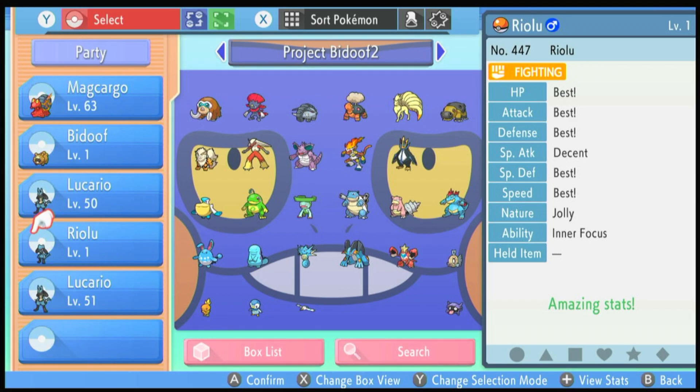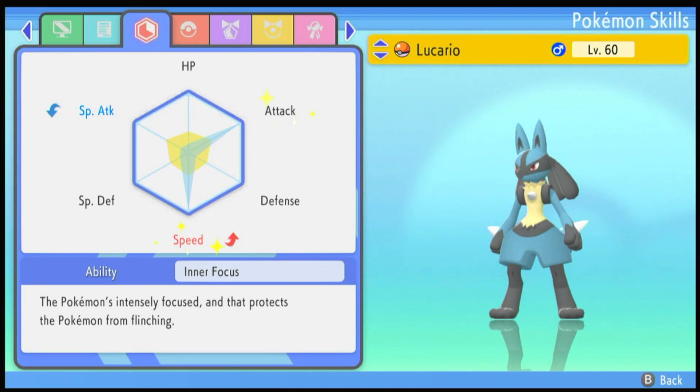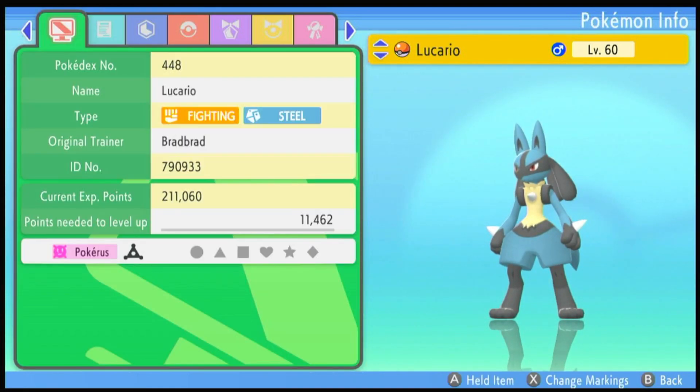Once you have done this one or two times typically, you will get Riolus that are 5 IVs with the stats that you like. And that's going to be it. This is a battle-ready physical Lucario — it's level 60, knows all of its moves, has maximum Attack and Speed EVs, has Inner Focus, and is Jolly nature. I passed down Pokérus to make EV training much easier, and whilst training via EV training and the Elite Four for XP, it evolved completely naturally without any items to boost its friendship stat.